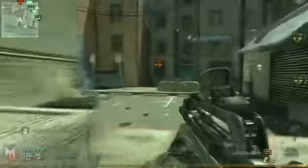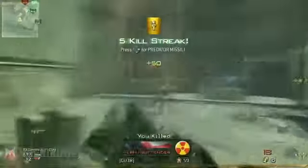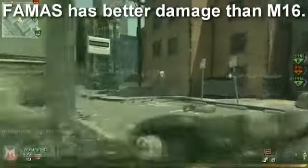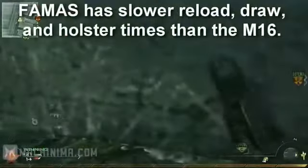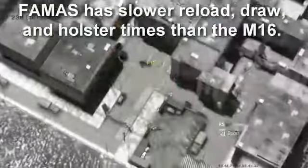This gun is often compared to the M16A4. They both do the same damage and have the same rate of fire. The FAMAS does, however, have a better range and thus better damage over range than the M16. However, the FAMAS is inferior to the M16 in several other ways — it reloads slower, it takes longer to draw, longer to holster, and it does not have as good a feel to it. The recoil is a bit heavier.